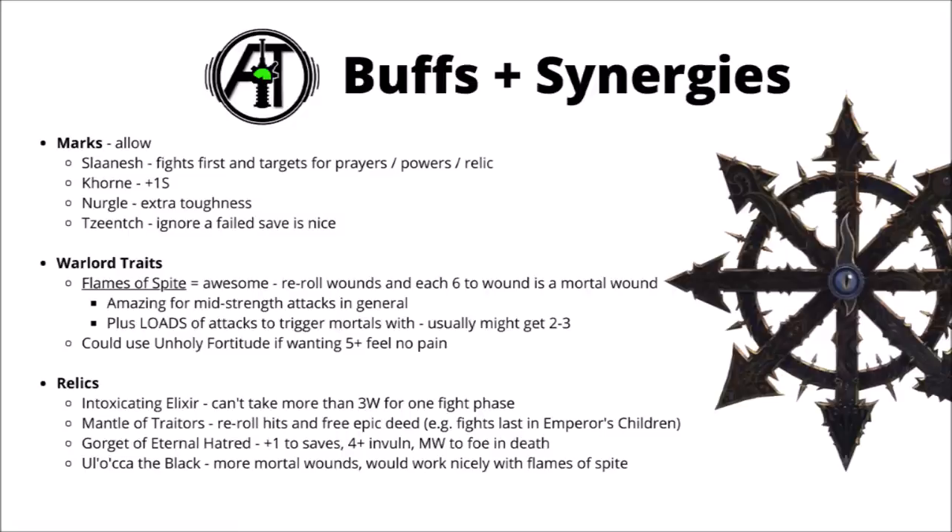I'd say perhaps the single strongest combo with the Lord Discordant is the Flames of Spite Warlord trait. This one's pretty nice on just about any melee character, but combined with the Lord Discordant, I think that's about as strong as you're ever going to get for it. This Warlord trait allows you to re-roll wound rolls in melee, and each 6 to wound in combat also deals a mortal wound as well. Just the re-rolling wounds would be excellent on the Discordant — it allows all of its mid-strength attacks to be pretty dangerous to things that are, say, Toughness 7 or 8. The Lord Discordant is going to get a whole ton of mortal wounds with 14 attacks; you're going to be hitting with most of them, and that's going to add up to a fair few 6s, particularly with the re-rolls. A lot of the time, you should be expecting something like 2 to 3 mortal wounds on average.